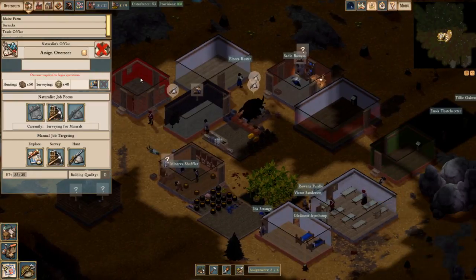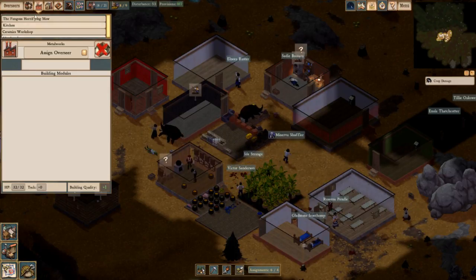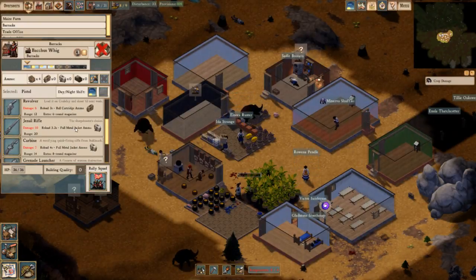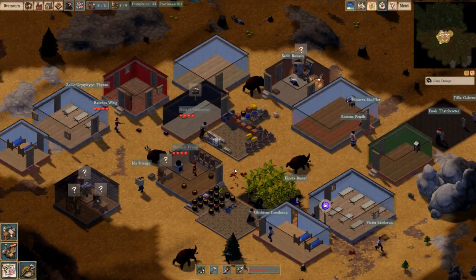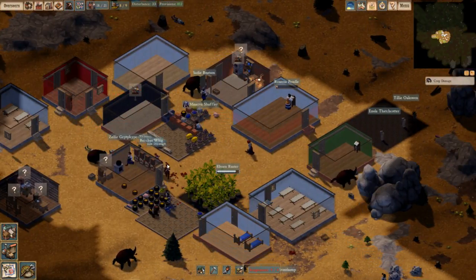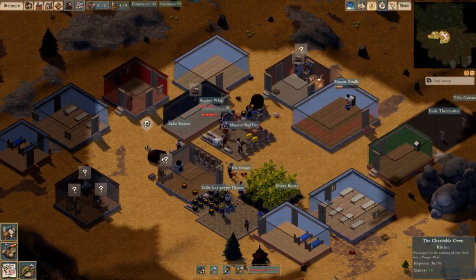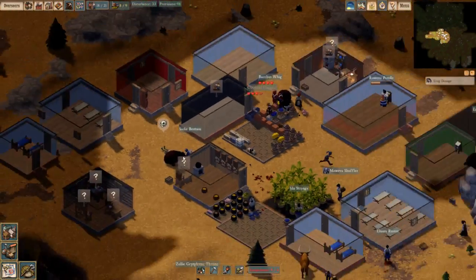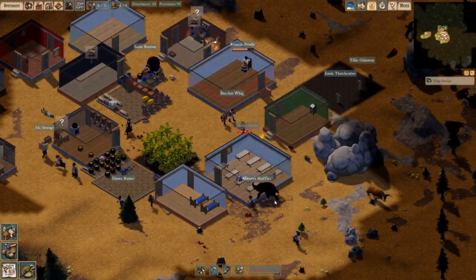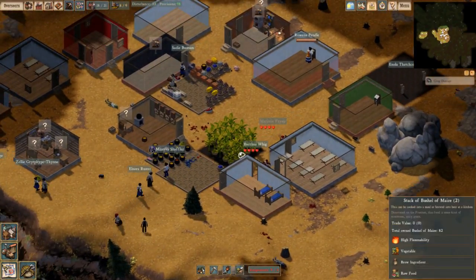I'll mark them to be hunted. The overseer for the barracks — I don't think they can hunt. They'll squish the small beetles though, no problem. Do they just kill a big beetle? I guess they are killing the big beetles — nice! Look at that, oh that's pretty neat. So we'll have some meat.